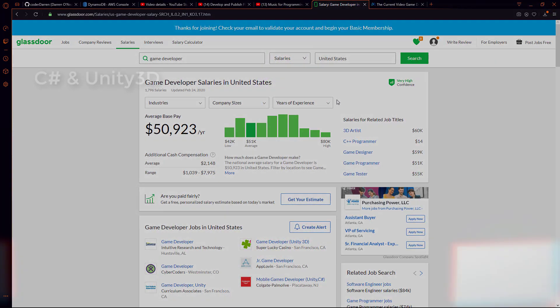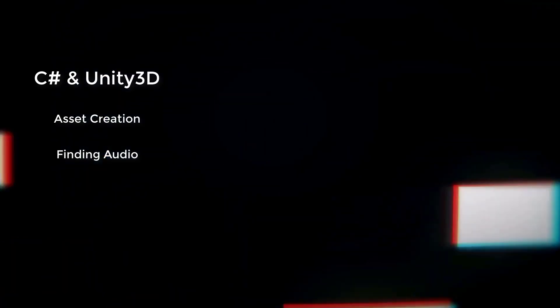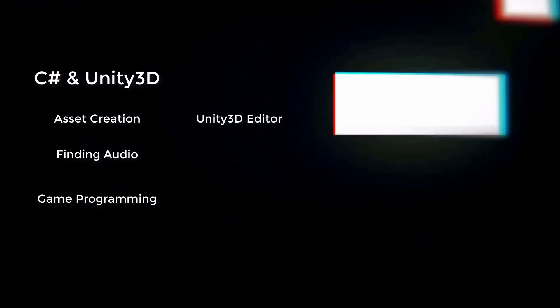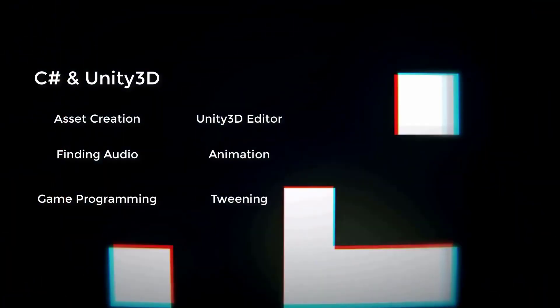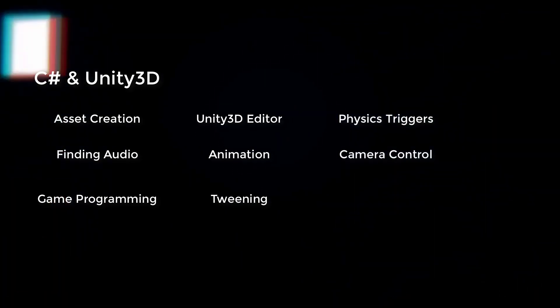To make this game we're going to be using C# and Unity 3D. Throughout this series you'll learn asset creation, finding free audio and sound effects for commercial use, C# game programming, the Unity 3D editor, animation, tweening scripts, physics triggers, and camera manipulation — just to name a few things.